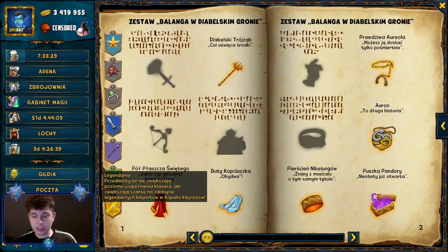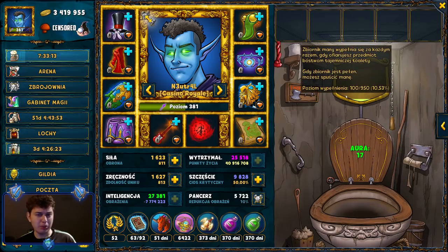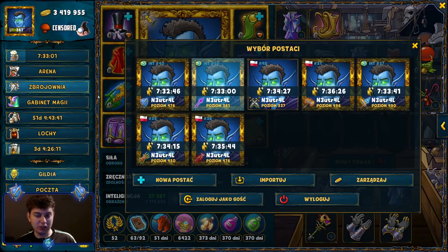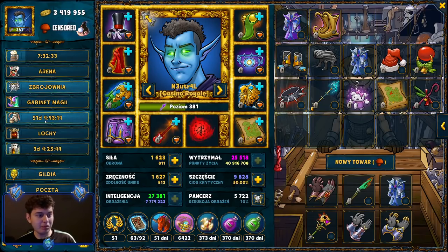Do tego potrzebne są itemy legendarne. Item legendarny jest też lepszy od epika – jak epic daje na przykład 100 statystyk, to itemek legendarny daje tam powiedzmy 130. Są traktowane jakbyśmy mieli 5-10 aur więcej w toalecie – po prostu są lepsze pod względem statystyk, więc warto się w nie ubrać. Na takim późniejszym levelu – 430, 440 i w górę – to nawet nie używacie za bardzo weekendów epickich do przebierania. Na takim wysokim levelu po prostu przebieracie się od legendarnego lochu do legendarnego, przynajmniej grzybiarze.